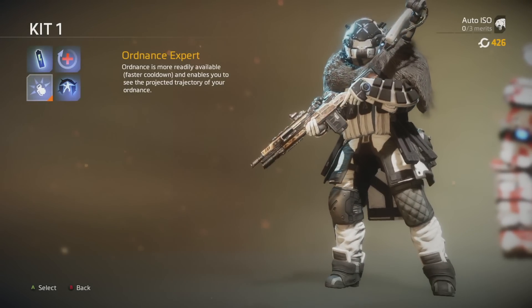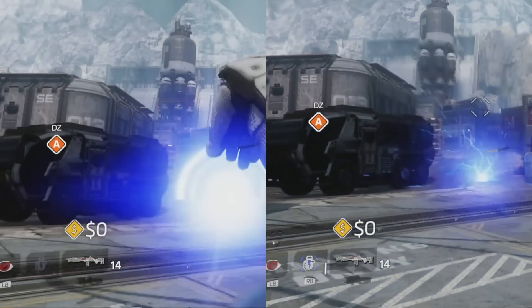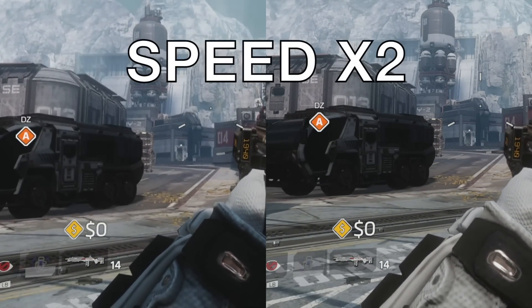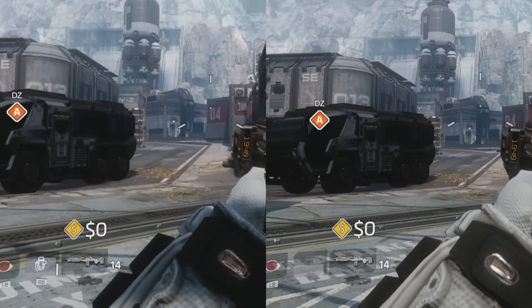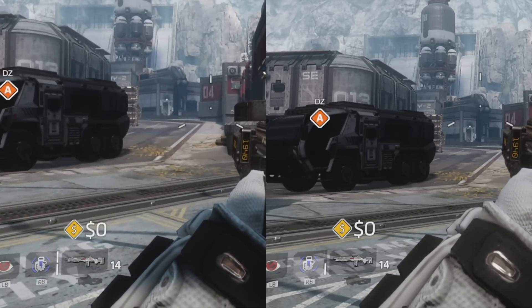The timing is the same for both frag and arc grenades. With Ordnance Expert it takes 25 seconds to fully charge both grenades, and 37 seconds without. So essentially Ordnance Expert gives you a grenade every 12.5 seconds.